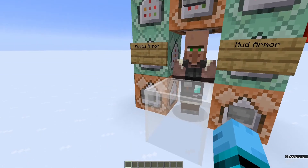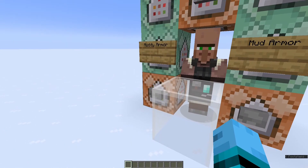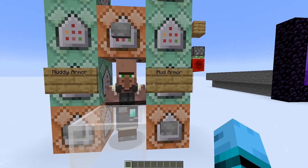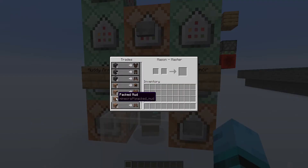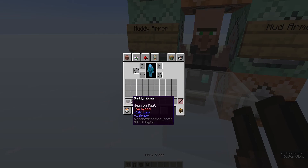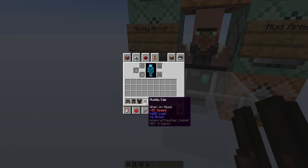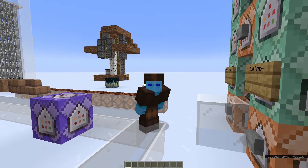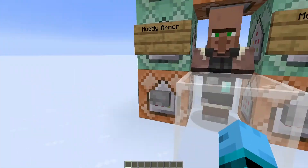So there's the muddy armor, which can be crafted or traded with mud. And then there's the mud armor, which is traded and crafted, or crafted with packed mud. The muddy armor lowers your speed but increases your luck — though luck doesn't do very much, it's kind of broken.